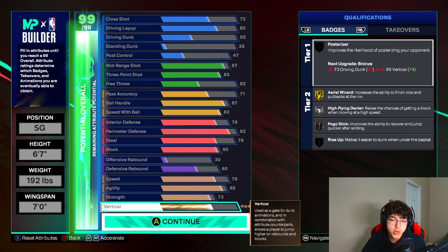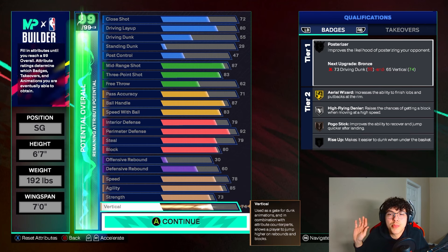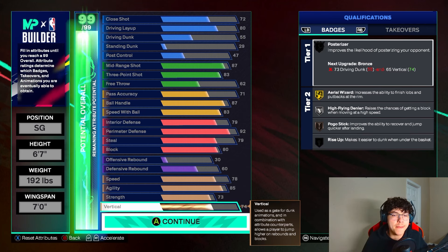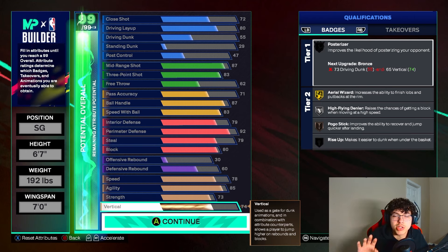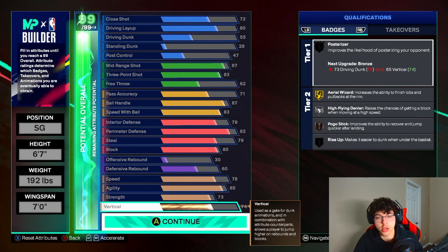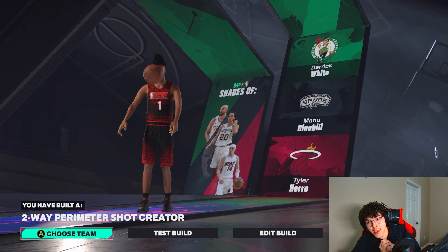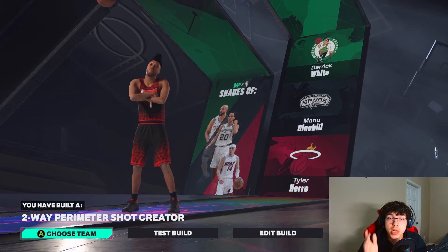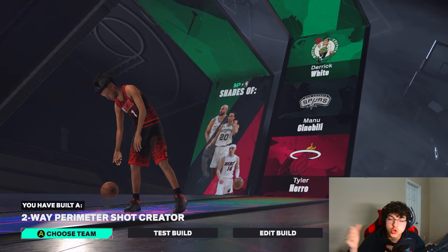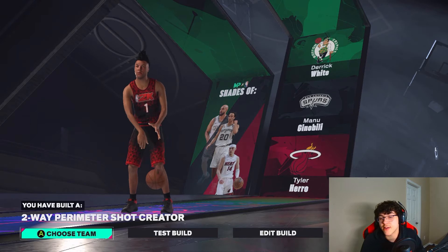This build can't get patched — they're not going to nerf an 83 three-pointer, 80 driving layup, 87 ball handle, Hall of Fame defensive badges, 92 perimeter, and 80 block at 6'7". This build will be safe. I'm not saying it's going to be the meta the whole year, but this will last. The player comparisons are Derek White, Manny, Ginobili, and Tyler Hero — I don't love the sound of those, maybe besides Ginobili. Let me know if y'all make this build, man — edit it to your liking. I'll be going live soon and looking for people to play with, so leave a comment and follow my Twitch or subscribe to my YouTube. I'll catch y'all, I'm out.